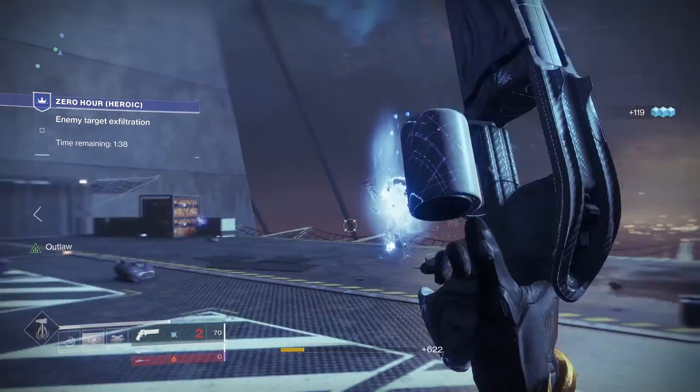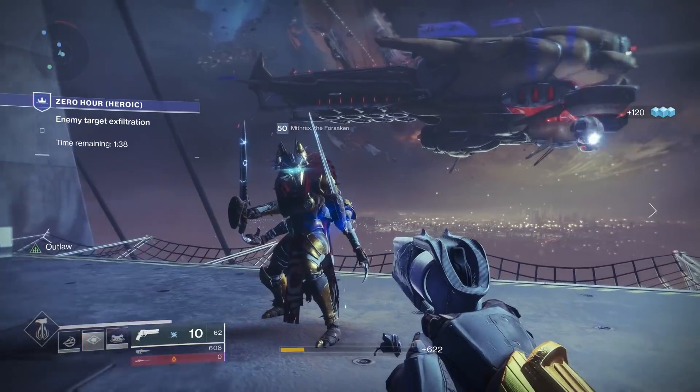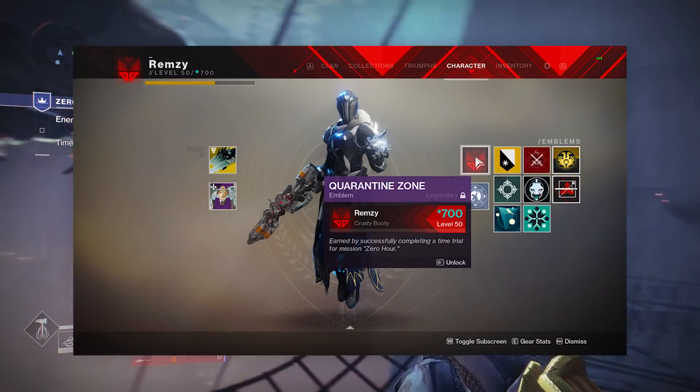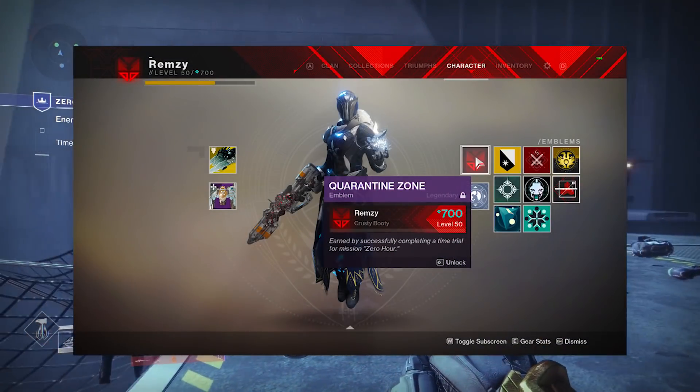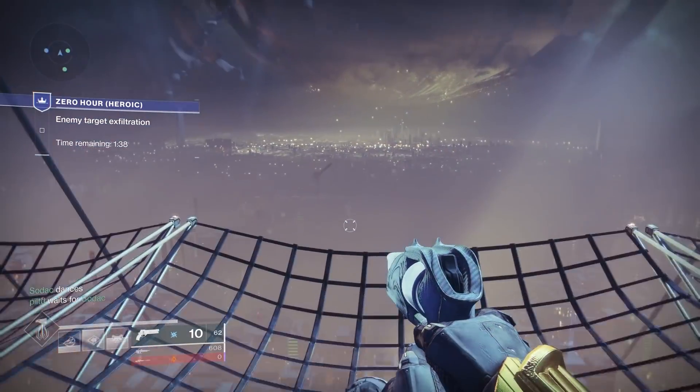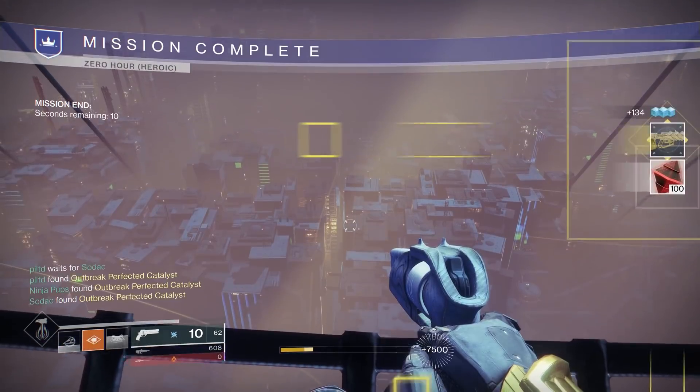Also, if you're able to complete the mission with five minutes or more remaining, on either normal or heroic, you're awarded with a sweet Wrath of the Machine style emblem and a triumph for speedrunning the mission. It's definitely going to be easier on normal — even though heroic has a singe, I still think the jumping puzzle in heroic is way too long for a speedrun.